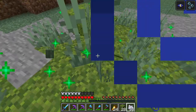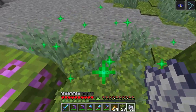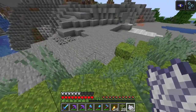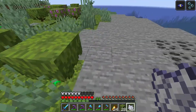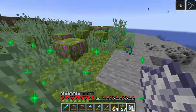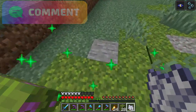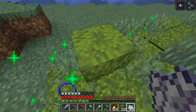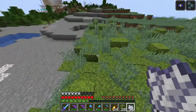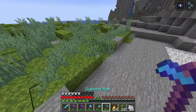Obviously in 1.18, there'll be these whole biomes called lush caves that will generate somewhat similarly to this. Basically what'll happen is they will have a bunch of the moss, a bunch of the azalea, and a bunch of other things too. Of course these do generate some tall grasses as well, but that's not a big issue. You could keep it here, farm it, whatever you want - it is a really pretty covering for an area. I could definitely see this being something cool to improve the look of a mountain, like a stone mountain. You can kind of see the rough rate at which these items spawn.